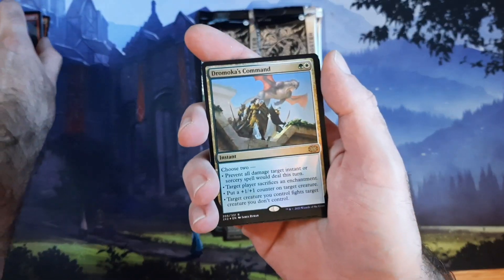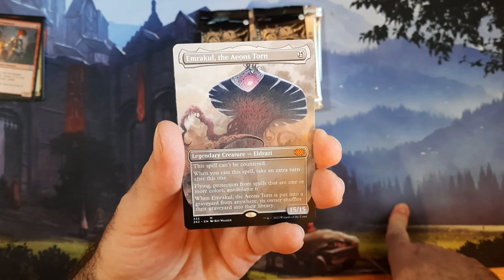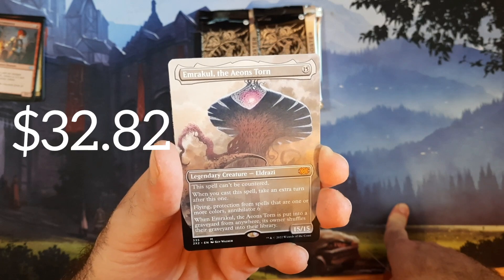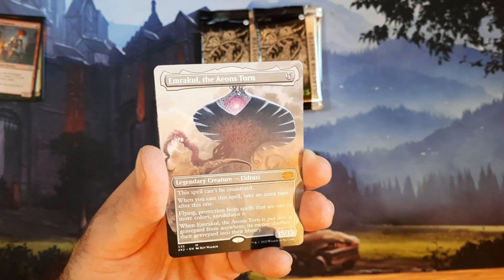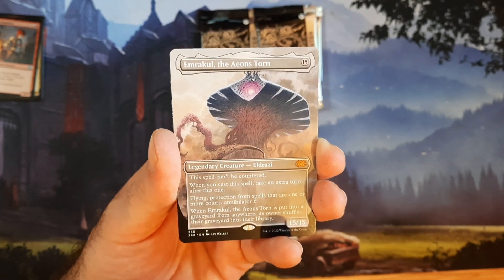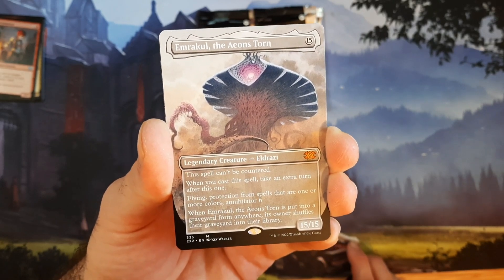First here we got a Command — oh, I just saw something. We got Emrakul finally! This is our sixth collector box and there are so many cards we haven't pulled yet — first one of him. Haven't seen Mana Drain since Sensei's Divining Top. Dockside Extortionist too, so still a lot of pulls we haven't gotten yet.